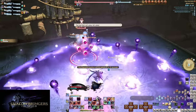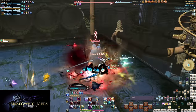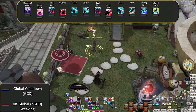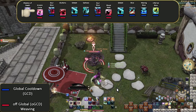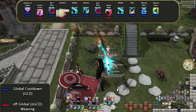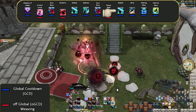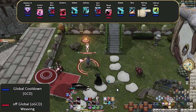Our opener has not changed much, but it is plenty more active already. A second stack of Soul Slice greatly speeds up the pressure, and Gluttony is a big addition to our Avatar Toolkit. The level 80 opener: Shadow of Death, Arcane Circle, Soul Slice, Gluttony, Gibbet, Gallows, Soul Slice, Bloodstalk, Gibbet, Slice, Waxing Slice, Infernal Slice.